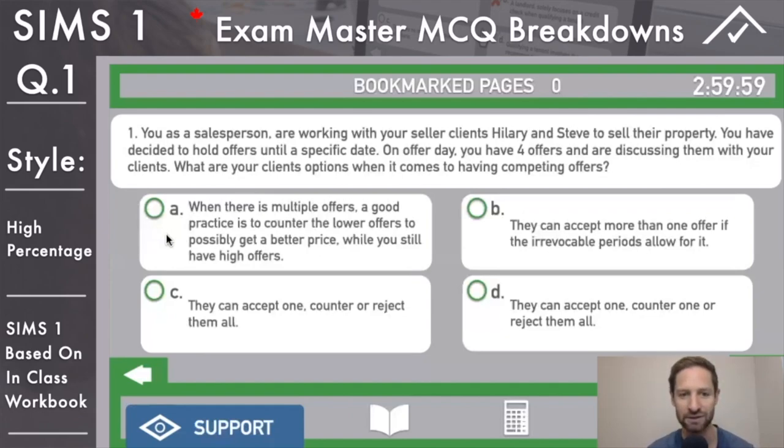Fantastic spot to be in in the real world when you have multiple offers. Answer A: when there are multiple offers, a good practice is to counter the lower offers to possibly get a better price while you still have high offers. This is something you 100% would never want to do. You never want to counter two offers at the same time - this would be a massive problem if both were accepted. You've now sold the house twice.